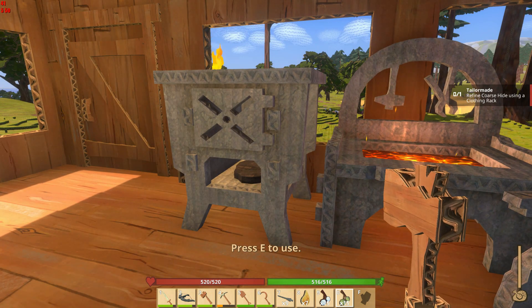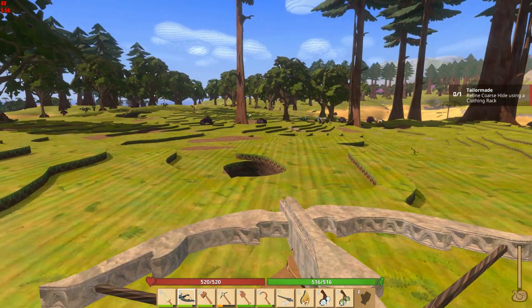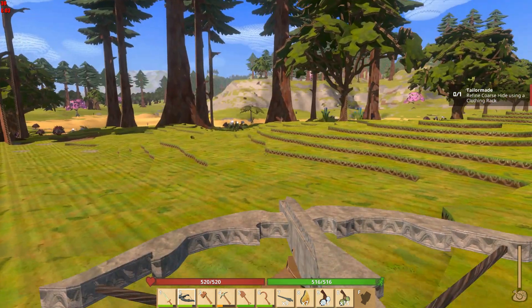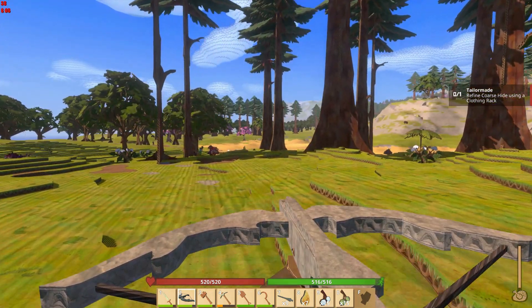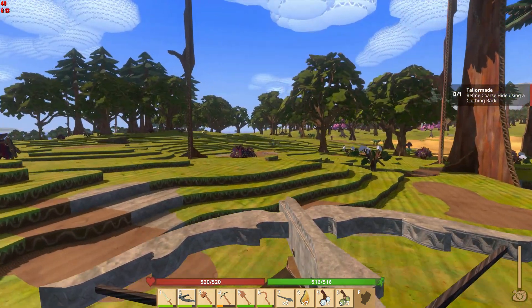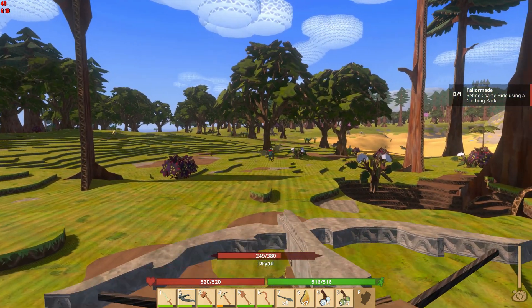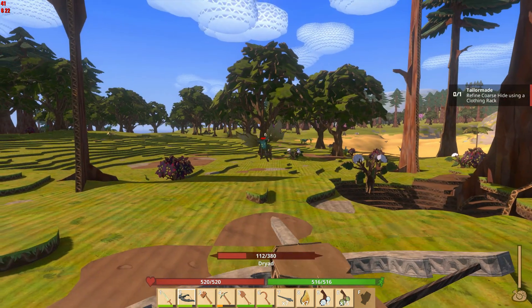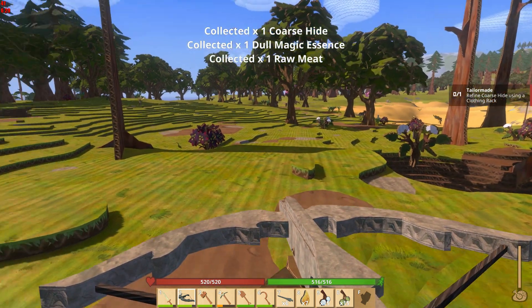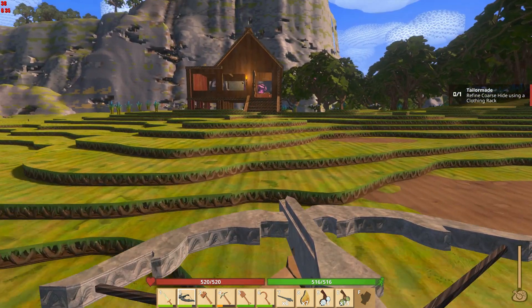That means we need to do some hunting, so let's switch over to hunting mode. I don't think it's regular critters — I think it's these weird things, so let's go after them. I don't want to attract a wolf at the same time; I mean, I can take a wolf singly. There's our coarse hide — excellent! I like this crossbow, what a great weapon.